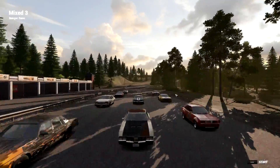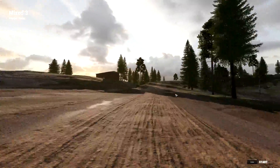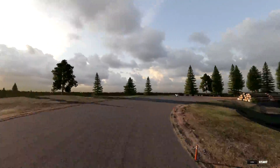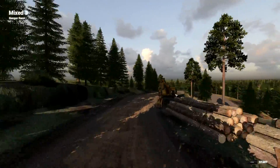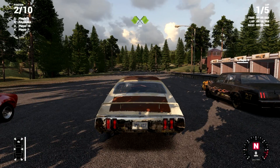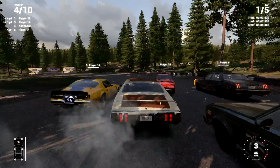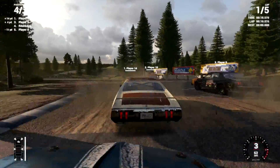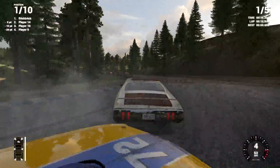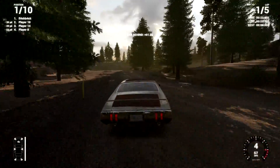I decided to adjust the graphics settings slightly. I kept the textures up but removed some anti-aliasing and disabled grass. I thought about disabling shadows, but the game is just so ugly without them. So without any further ado, we are running the reverse layout here. I'm not running automatic — it just didn't feel right. We actually need to slow down and let the AI take their route.